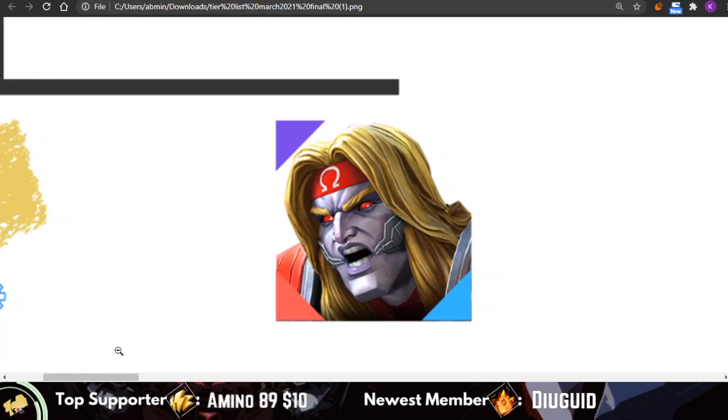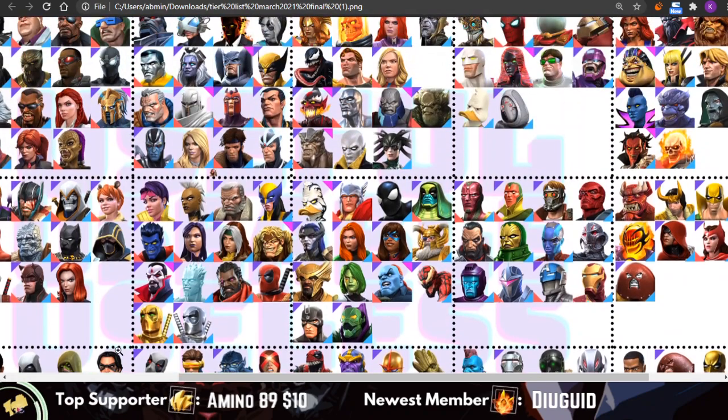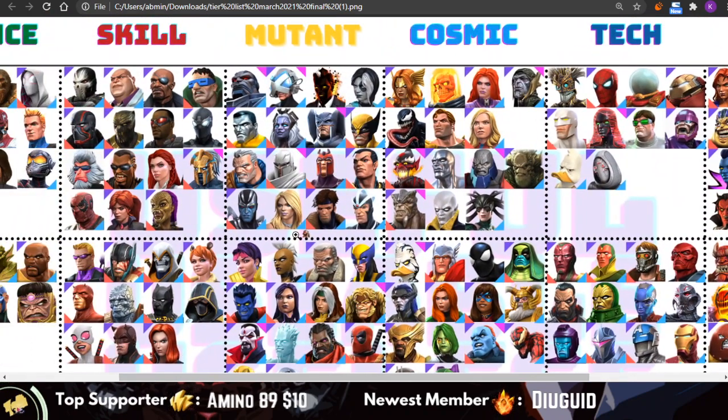Omega Red has been moved to the corner of shame — where we place some overpowered characters for fun. In my eyes Omega Red isn't that overpowered, but I also use him a little too much in Alliance Wars, so that's why he got placed down there. You can disagree with that decision, but it's kind of a for-fun thing. Of course, Omega Red is still going to be in the useful tier in the Mutant class.